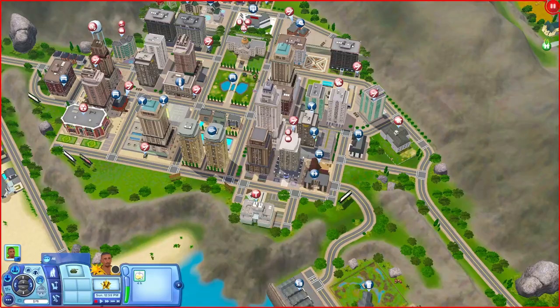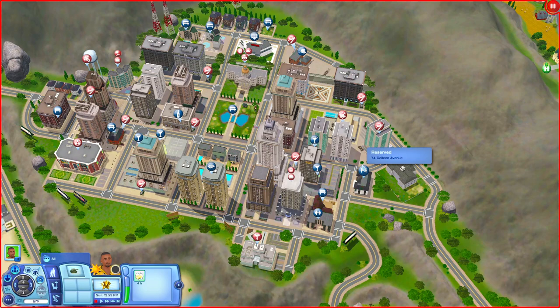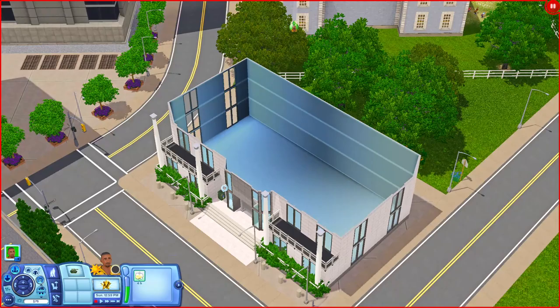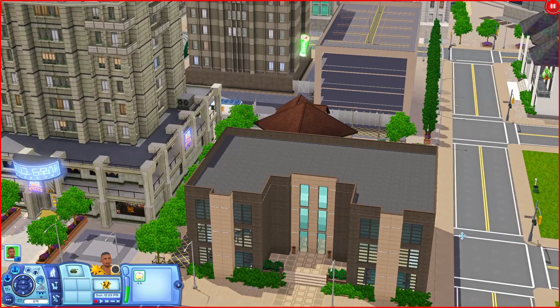Now we're going over to the city area — there's quite a lot to look at. There are two Reserved lots here that are both empty on the inside, so let's move on past those.